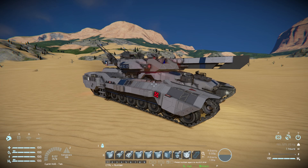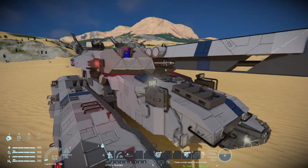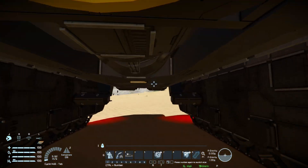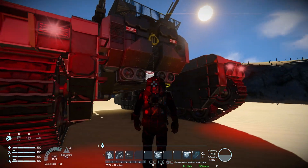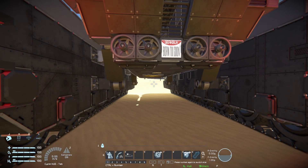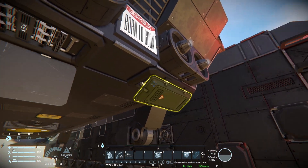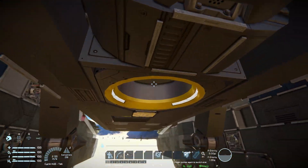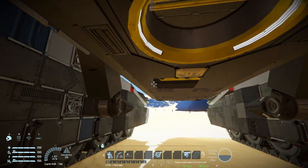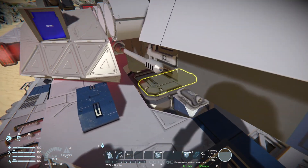There are other controls on this thing, such as a maintenance mode. Pressing that lifts it up even further, so hopping out and going all the way down, we can now easily walk underneath and repair it if it ever took damage from driving into a rock or a hard landing. This also allows us to access the connector and the reactor underneath.